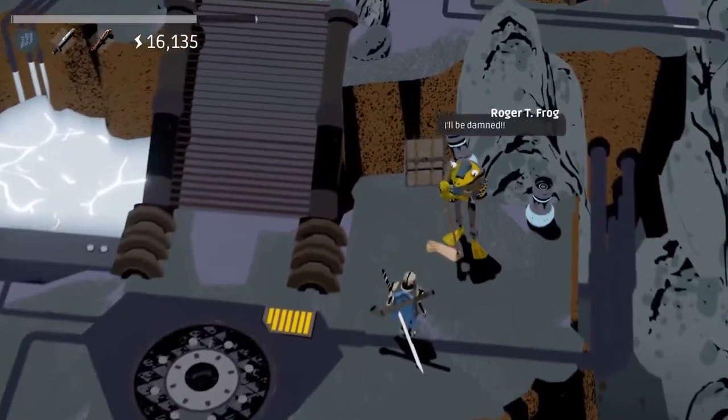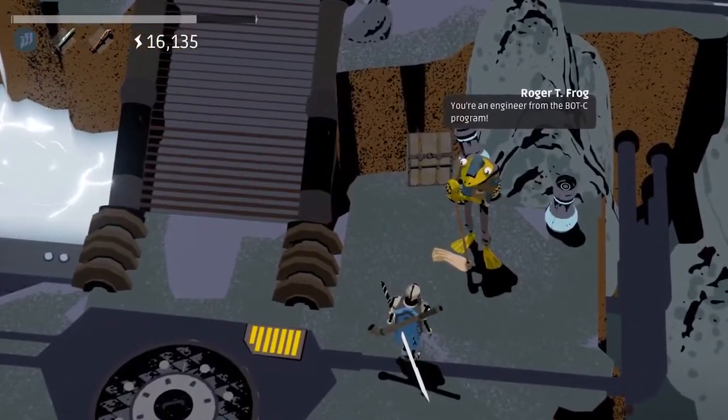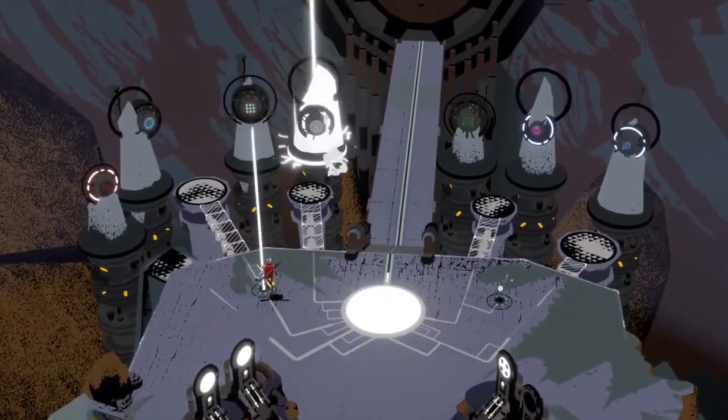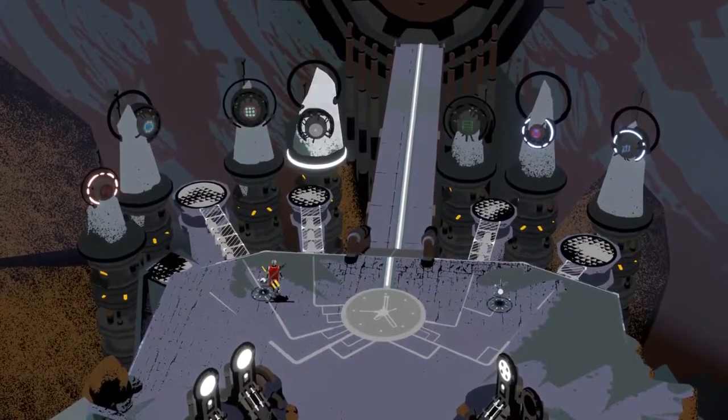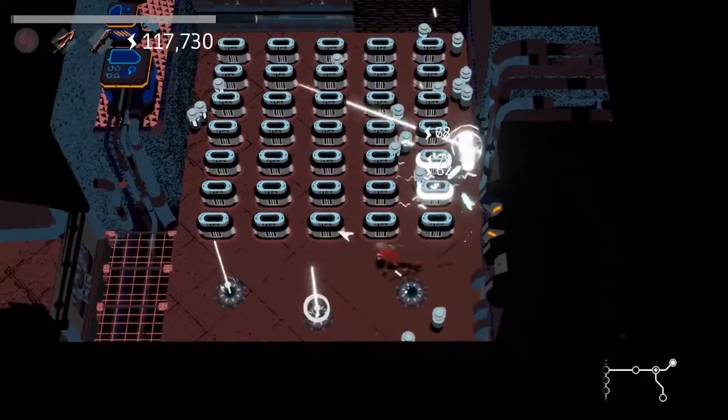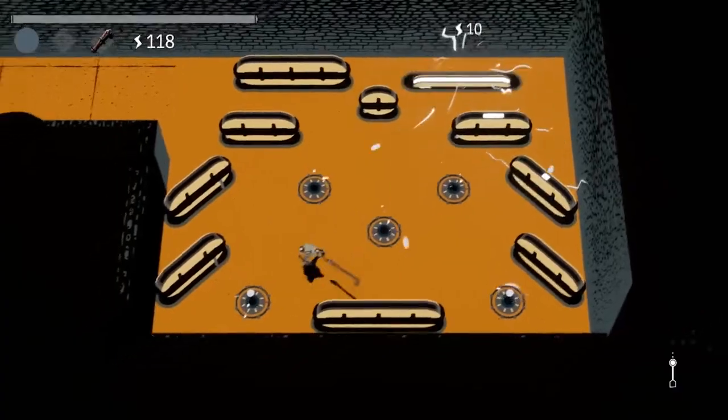Back inside the mountain, you'll find Roger, a humble janitor aspiring to be a scientist. It in fact was Roger's great-great-great Grand Frogger who built the machine in the first place. Go figure. Hopefully this clears up what we mean when we say made-up words like pin brawler or pinball hack and slash.